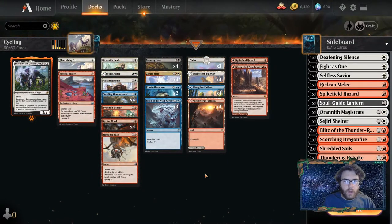Welcome to another video on the ICG Store YouTube page. It is Budget Deck Tech Tuesday — every Tuesday we play a deck that is around 50 dollars and try to see if it's good, bad, or ugly, and whether it's good enough to take to an FNM or just play around with friends. This week's deck is cycling.